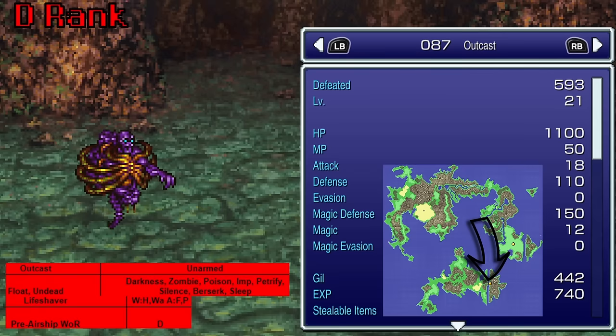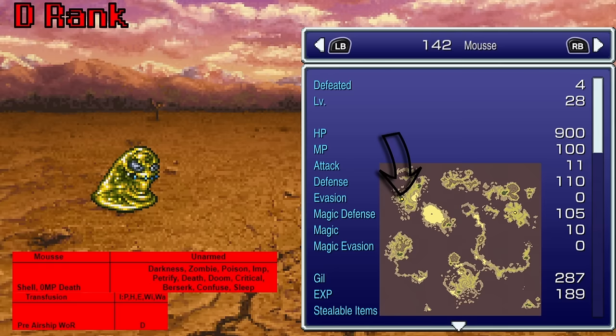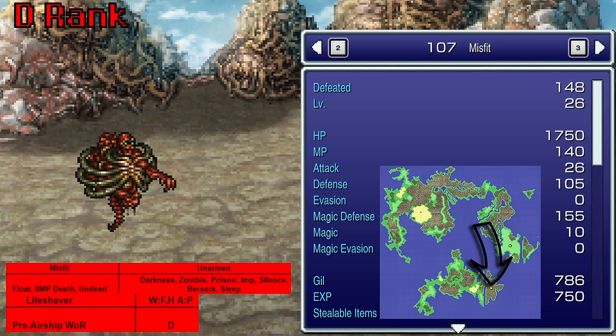Outcast, found in the Sealed Cave, gives Lifeshaver — it does have a couple of absorbs with fire and poison, so that's something at least. The mouse/moose, found just outside Kohlingen in the World of Ruin, uses Transfusion — cool, Gau can just die. Misfits, found on the Floating Continent, also gives Lifeshaver — he sure looks like his buddy the Outcast. I'm almost starting to sense a bit of a pattern here.